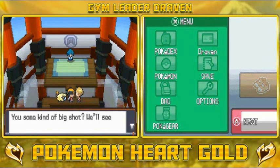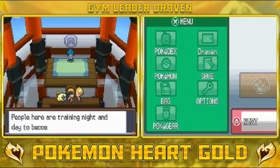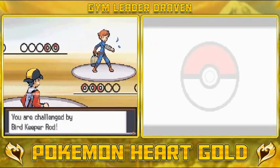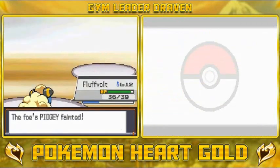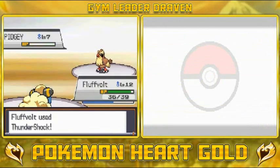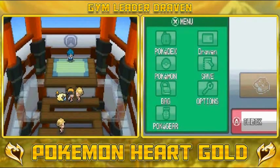Here we have another trainer — think you're some kind of big shot? People here are training night and day to become bird Pokémon masters. Bird Keeper Rod wants to battle, so let's go with Flip Bolt and destroy everybody — look at that, super effective! He's coming out with another Pidgey. Thunder Shock — bam! Rod has been defeated.